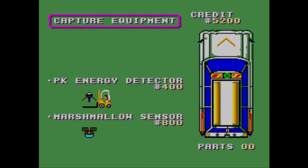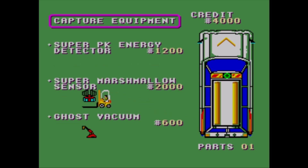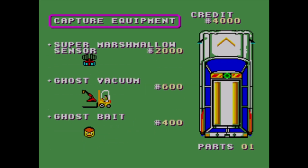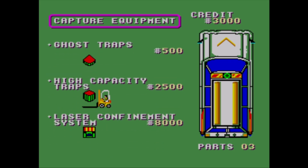Laser Confinement System means you don't have to keep going back to headquarters to empty your traps. Super Anion Beam makes the beams longer while fighting ghosts. Ghost Paralysis System slows them down. Turbo Charger makes your car go faster. Super Ghost Vacuum sucks ghosts from a longer distance. Defensive Wall stops ghosts and cars on the road. Some of these items are worthless, some are very important. The PK Energy detector is probably the most important in the game — you don't know what building to go to without it. Second most important are the Ghost Traps. There's something crucial: you need $10,000 to buy your way into the Zuul building to beat the game. If you don't have enough money, you can't beat it.